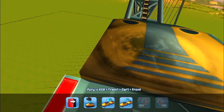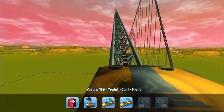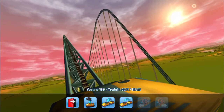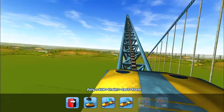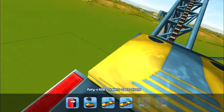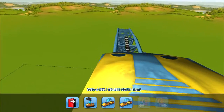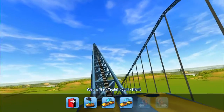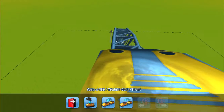I heard that Fury 325 was the highest chain lift coaster of its kind. There's the drop — looks like Goliath from here. Tell me in the comments, have you been on Goliath? Goliath at Magic Mountain. Oh god, we're high. Here's the drop number one — this is not even halfway. Okay, now it's gonna go up again. Now this is the real drop. That's it.